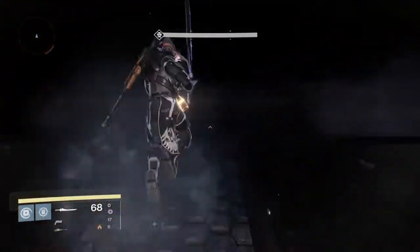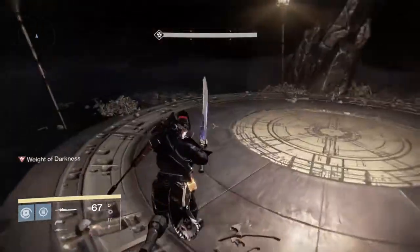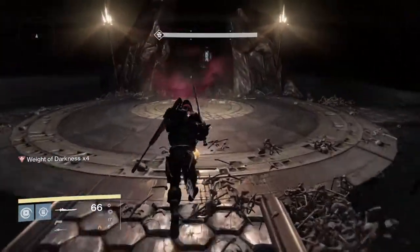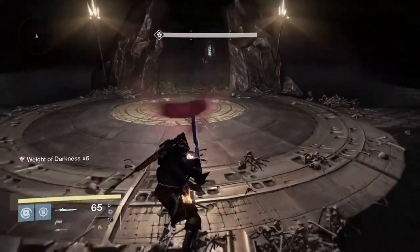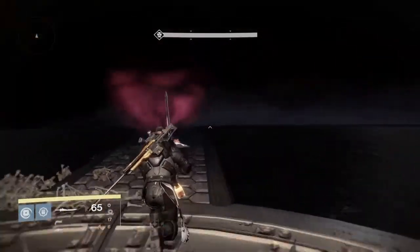Once you spawn in, you're going to want to turn around to where there's a path that leads to absolutely nowhere but the Abyss. You're going to want to jump into this Abyss and then sword your way back to the safe plate, where it will take away your Weight of Darkness. Be careful — sometimes the Weight of Darkness will come right away and you might not be prepared, and you'll fall off the map and die.